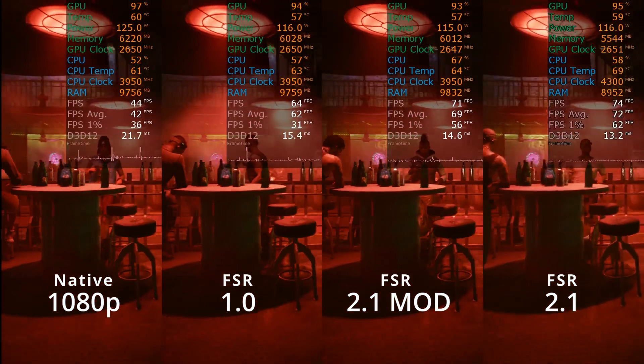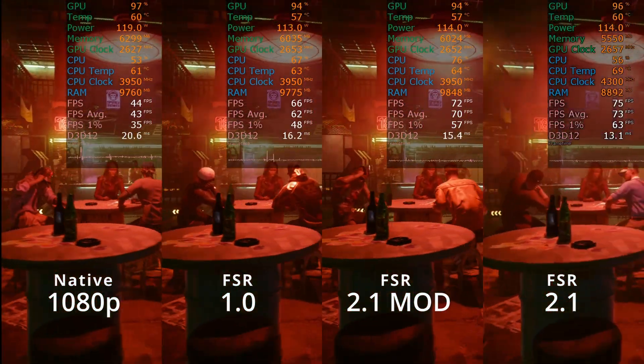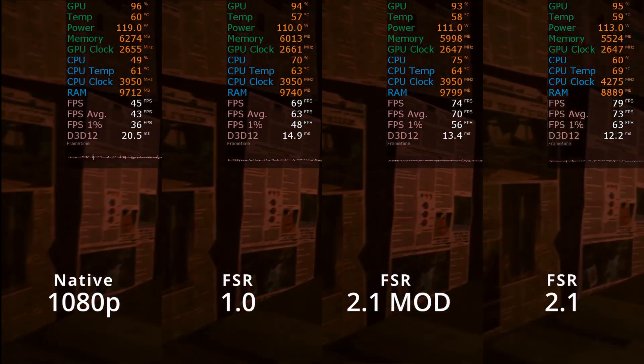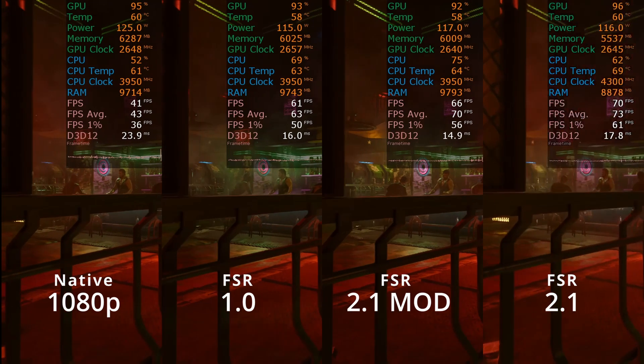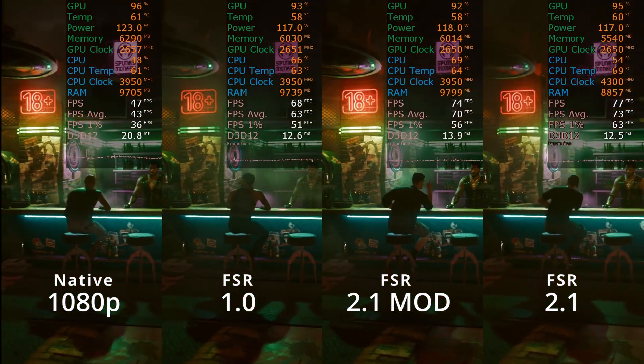As you can see, FSR 2.1 implemented by developers gets just a little boost to performance, but what I like the most about it is the 1% lows, which are far superior to the mod. The new FSR also fixes bugs that I found in the modded FSR.